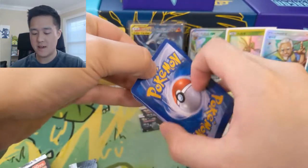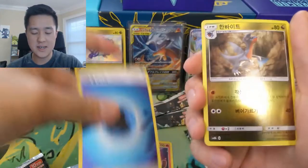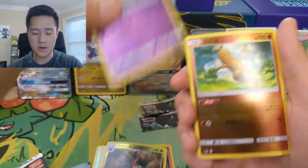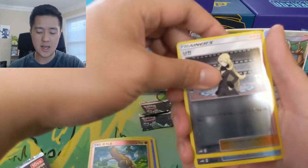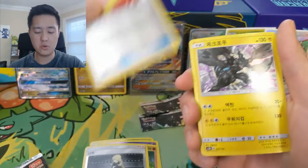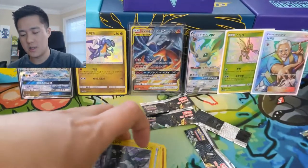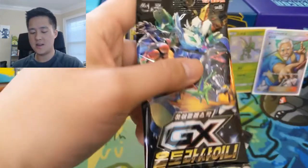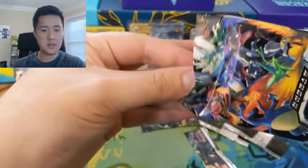I'm really happy to see that Full Art Trainer — kind of confirmed that they exist. We still haven't seen a gold card — basically all the Necrozma stuff except for Necrozma itself, as well as the Tapu Guardians. We got a Zekrom and then another Let Loose Marshadow. Alright, our last pack — my guess is there's going to be a regular GX card in here, but you never know.